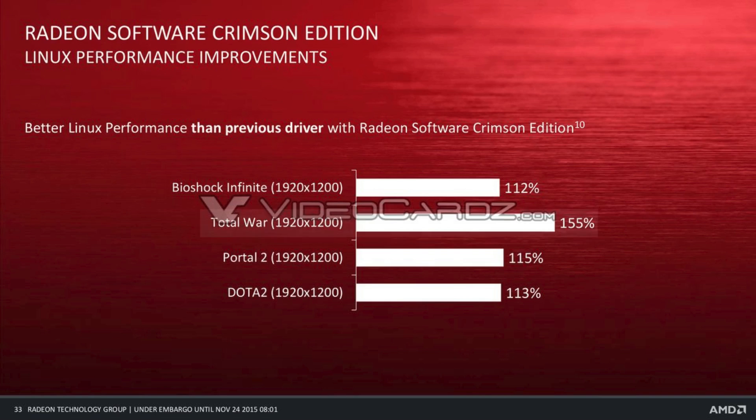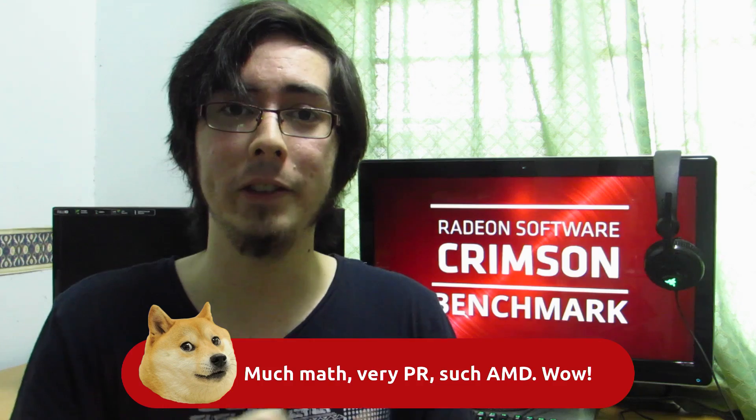Now one thing I really dislike about the slides is that we don't know how to interpret those percentages. Take Total War for example — 155% increase. What does this mean? Does it mean a 55% increase of the original 100%, or are we referring to a 155% increase on top of 100% already? The first assumption would mean we'd be getting about an additional half the frame rates we're already getting with Total War. The other assumption would mean we're getting more than double the current frame rates, which I think is highly unlikely. So the educated guess I'm making is that they're referring to a 55% increase, 12% increase, and 13% increase — you can pretty much just ignore the 100% altogether. The slide leaves a lot to ambiguity, leaving much up to user perception and assumption.